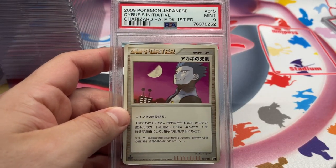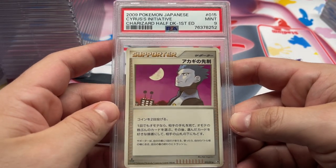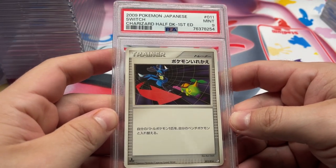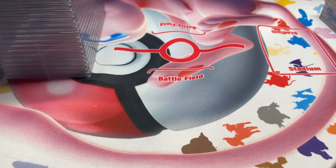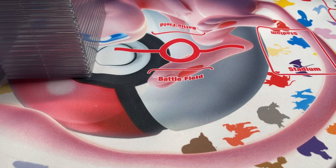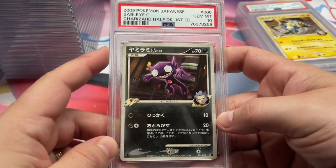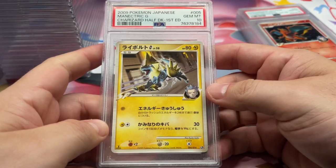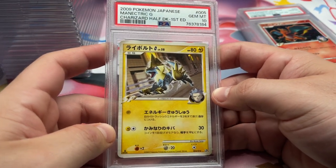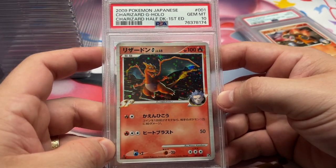Next up we got the Charizard half-deck, which actually is the rest of the cards here — all these are from the Charizard half. We got Cyrus' Initiative in the 9. Switch in the 9, with Lucario and Turtwig hanging out. Got the Sableye G in a 10. Manectric G, 10 — did pretty well on this one. We got the Charizard G holo, 10. I actually like this one — it looks pretty cool. Artist is Watsaru Kawahara.